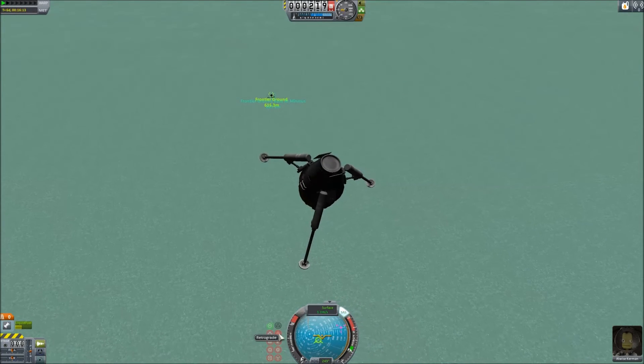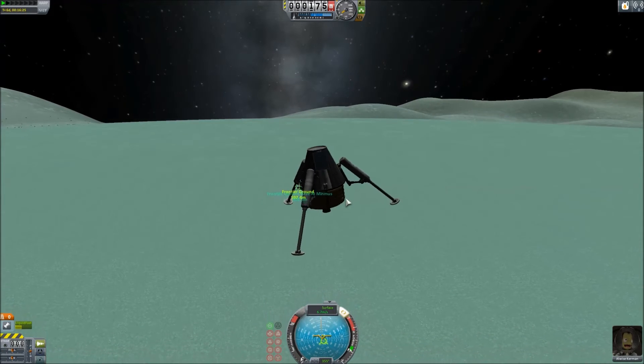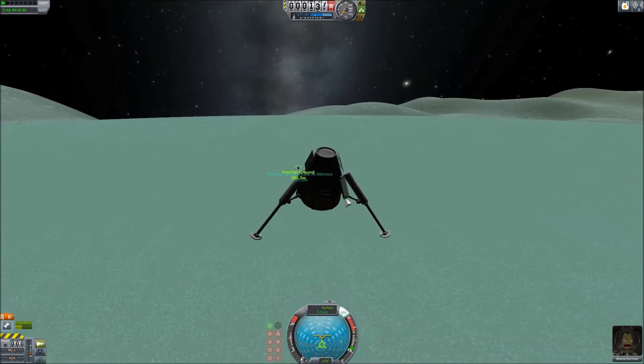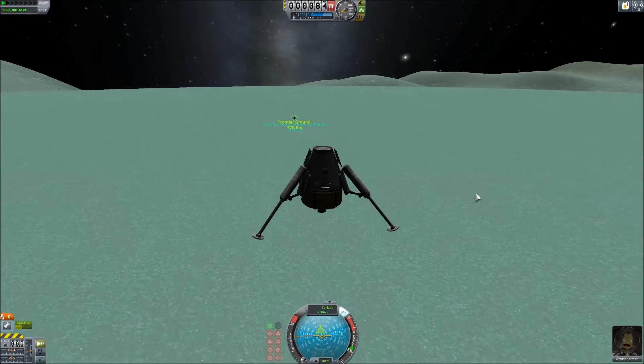The tops of the plateaus have an extremely high concentration of resources, relatively speaking. So I'm probably going to need to fly Frontier Ground into the plateau, into the mountains of Minmus, so we can start drilling again.